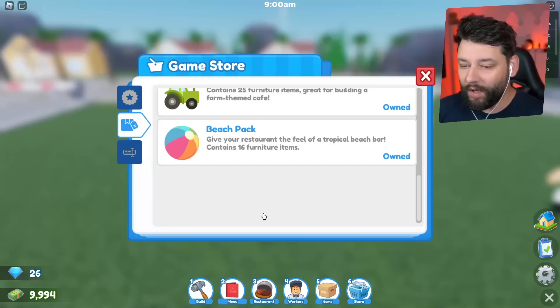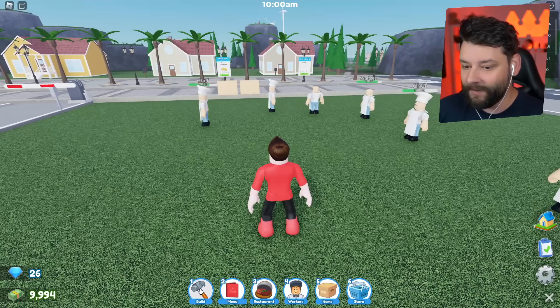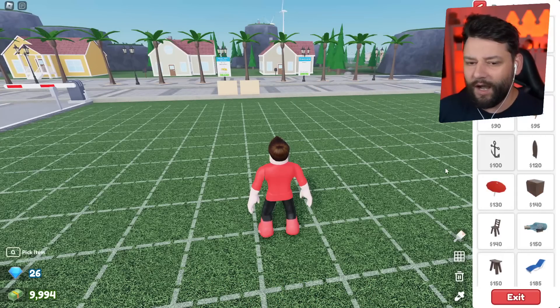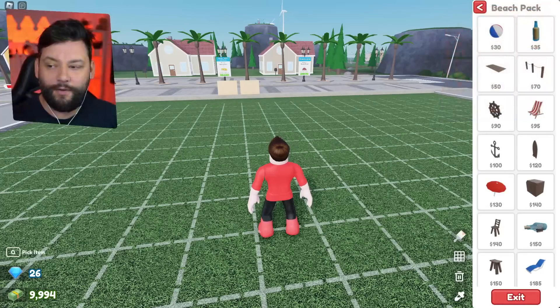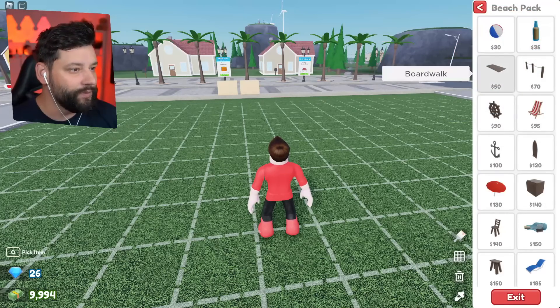If you go to the store right now, I've already purchased it. It gives your restaurant the feel of a tropical beach bar and contains 16 furniture items, which is really exciting. If you go to Build, then Special, and into the beach pack, you can see we get stuff like a beach ball, juices, and boardwalks. We can create our own pier, which would be kind of exciting.